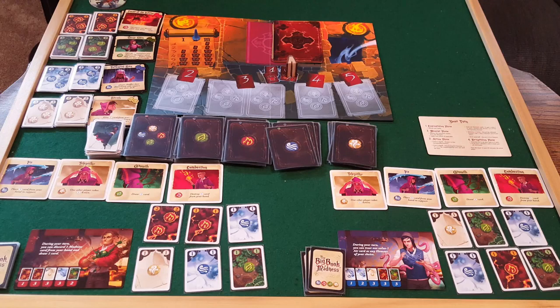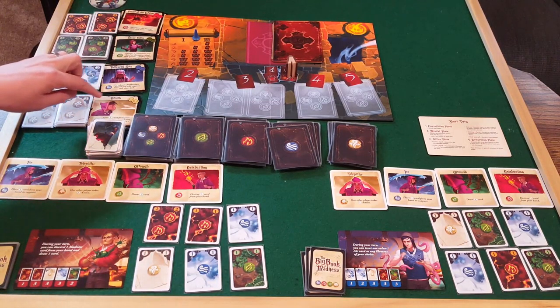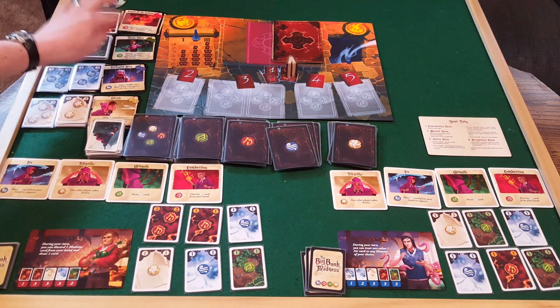The cards you use are element cards. When you're deck building, you're putting these element cards into your deck and using them to activate spells, destroy curses, and all of that. You can also buy new spells — over here on the left-hand side are spells available for purchase.